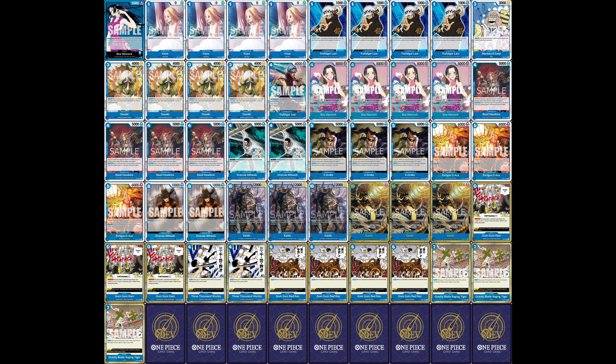We're going to proceed with this deck profile. The first card — we're maxing out on Kaya. She's a one-cost, she's a 2K counter, and on play you draw two cards from your hand.